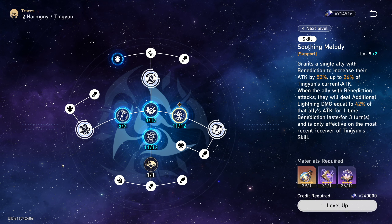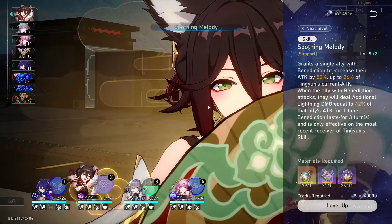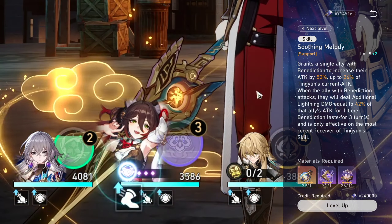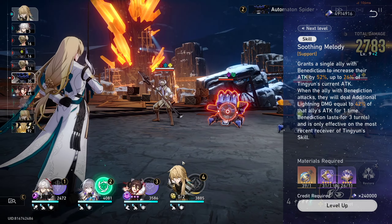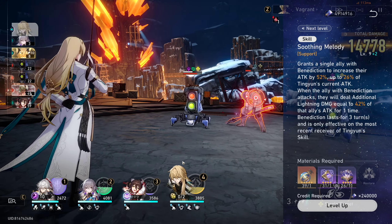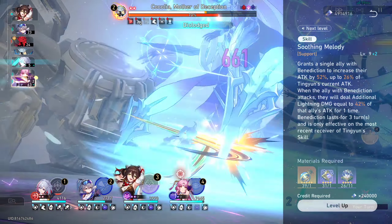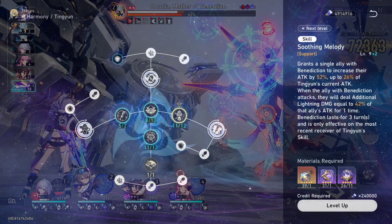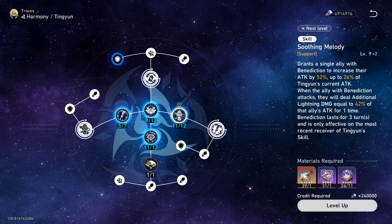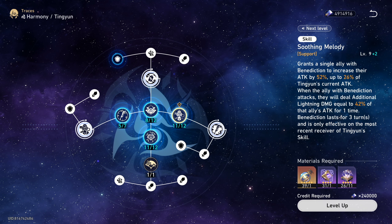Moving on to Tingyun's skill, Soothing Melody. Tingyun will grant 1 ally an attack buff that lasts for 3 turns. The buff duration will be indicated directly below Tingyun's icon. Note that the 3 turns are based on the buffed ally's turn, not her own. This means that even if Tingyun goes much faster and overtakes the DPS she is buffing, her buff will not wear out until the ally themselves have gone past 3 turns. This also means that Tingyun is a very skill point positive character, as she can just keep normal attacking for as long as her buff is active, provided that she is going faster than your DPS. If you recast this skill on another ally, the previously buffed ally will lose Tingyun's buff, as this cannot be shared with multiple teammates.